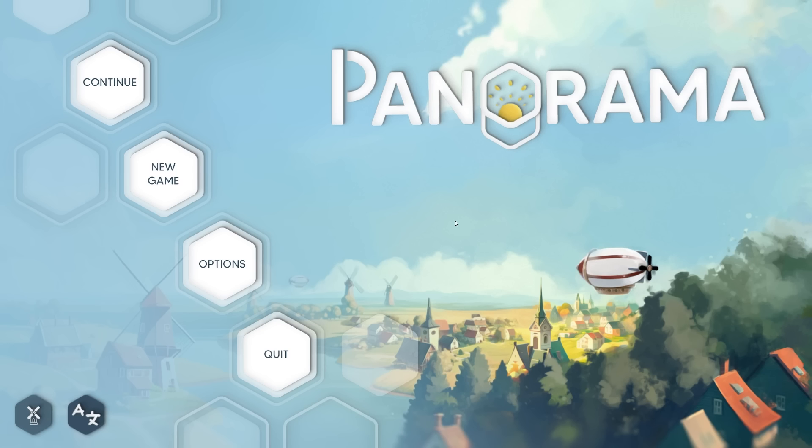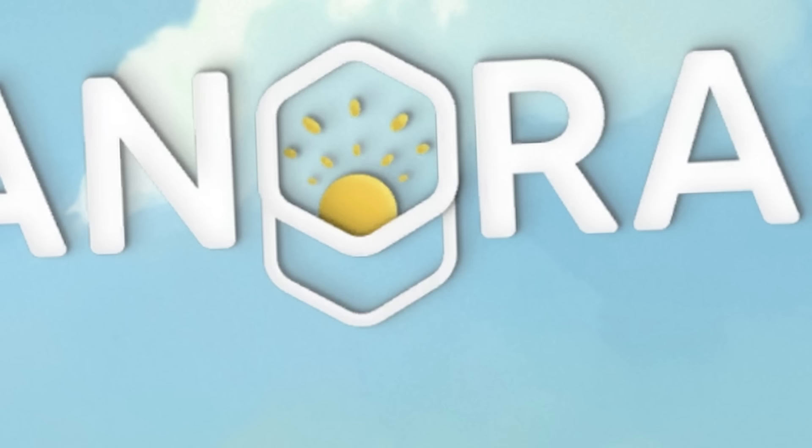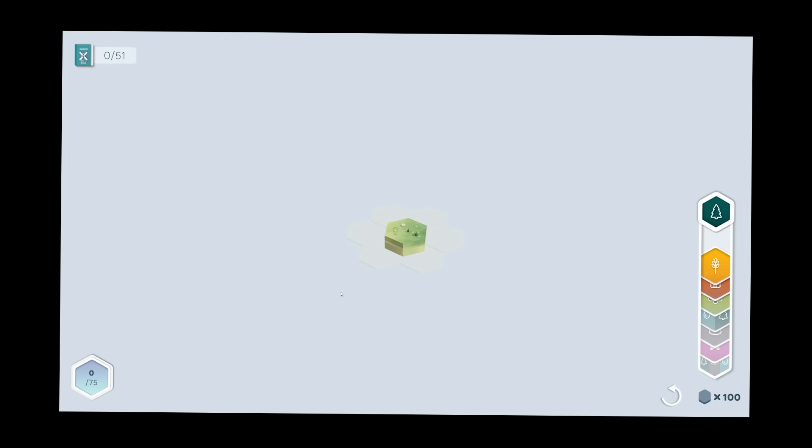Anyway, hello fellow engineers and welcome to Panorama — and the O is a hexagon, because you know what that means. Hexagons are the best guns in this game.